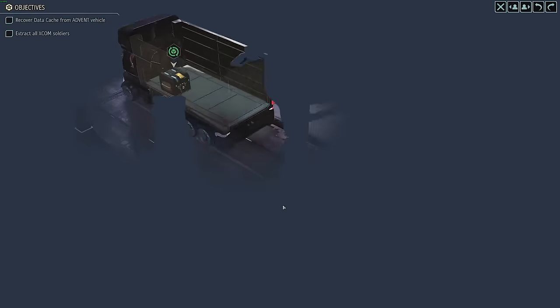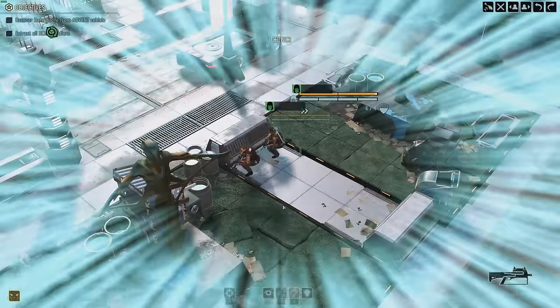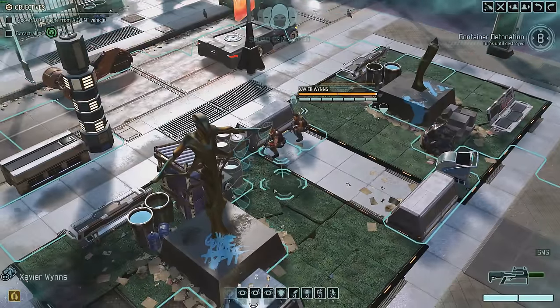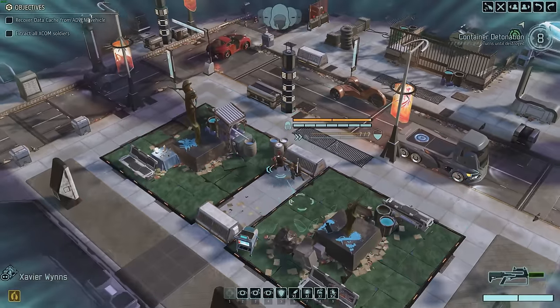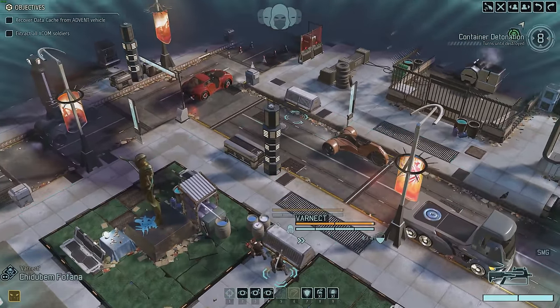My name is Xavier and welcome to me trying to hack into a van with Grind's gun. Let's do yields slow-mo 1.5 because this is a stealth mission - I like them to move a little bit quicker. Varnacht, Scout.